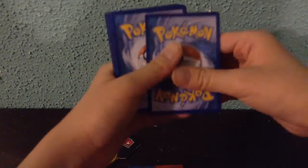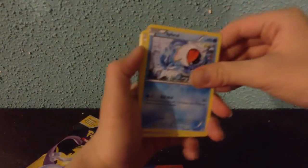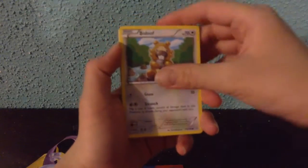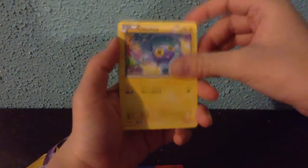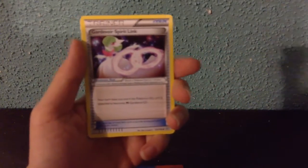Dang it, it knocked over the stuff. Let me fix the camera real quick. Here we go — the cards. Here's Spheal as the first card. We'll keep the code card. Take three from the back and switch them with the next two. Okay, let's do this. Comes with a Spheal, Beedrill, Chinchou, Electrike, Tentacool, Gardevoir Spirit Link, Grovyle.